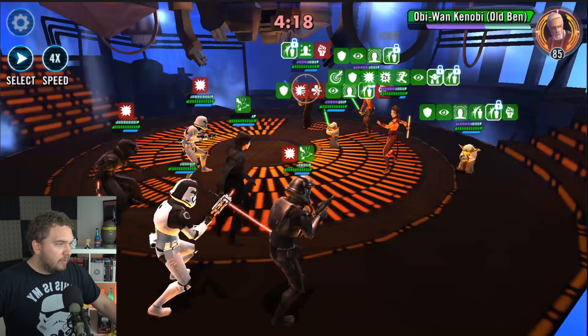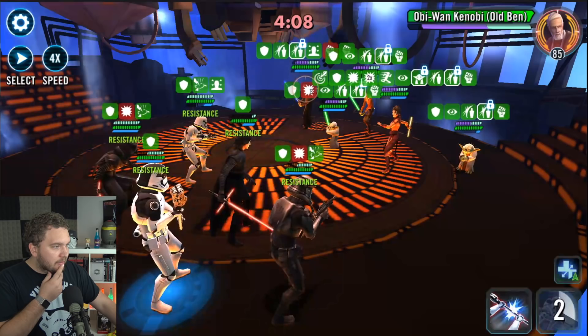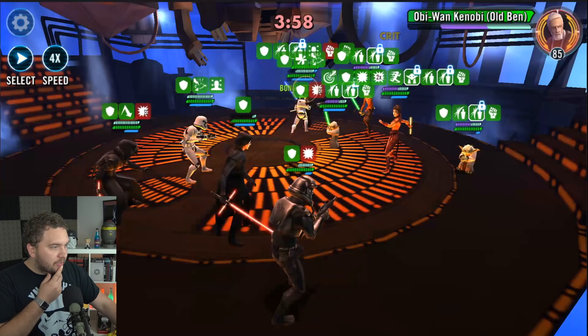Taunt number one is gone. Maybe we can get Kylo Ren to taunt and in the process remove the taunt on Old Ben. Let's get a taunt up. Keep using the basics, stacking up our max health. Get rid of all that force on the other team and generate some turn meter. Let's call in Death Panda for the assist. Keep stacking up - we're going to have a big hit in store when Death Panda can use his special ability.